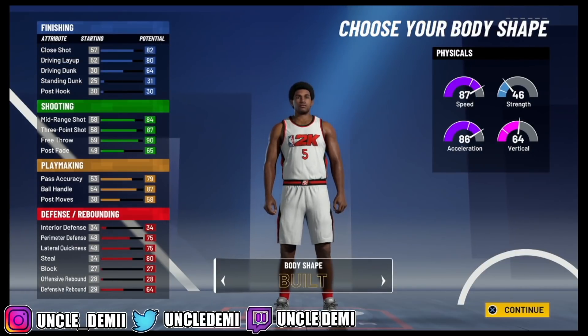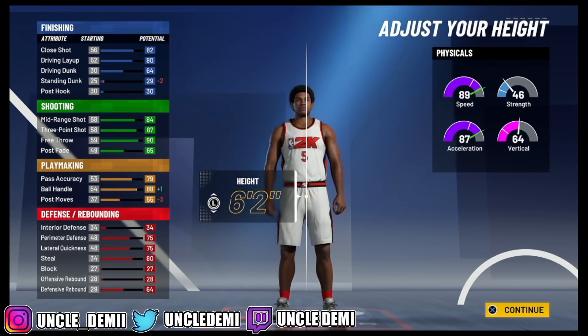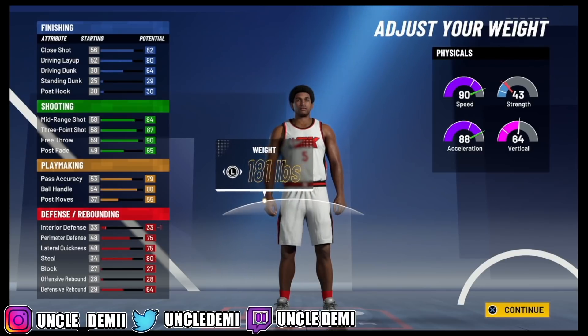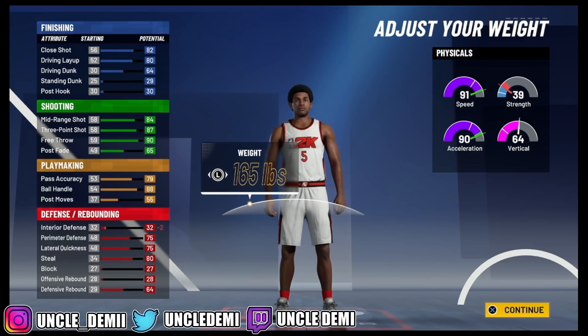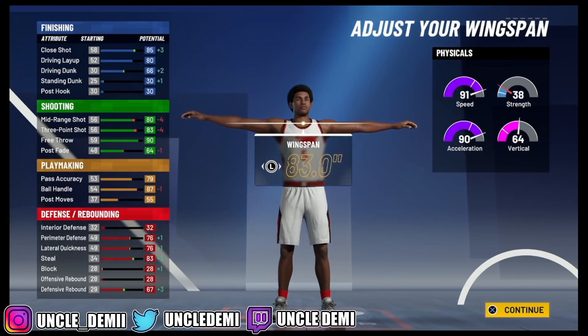For body type, you either want to go burly or built. I'm going to go burly because you are going to be lowering your weight all the way down. Go 6'2", get your weight all the way down to 165, and as you can tell, you look normal now, you don't look crazy. Then you want to get your wingspan and move it out to 83 inches.